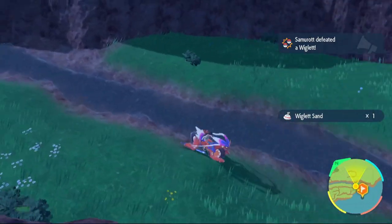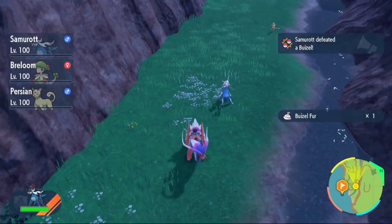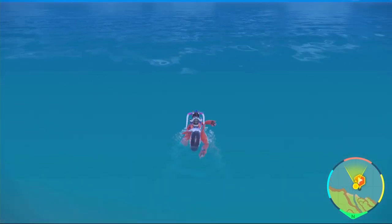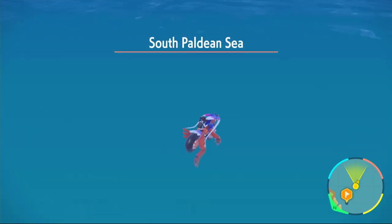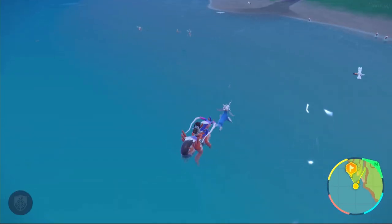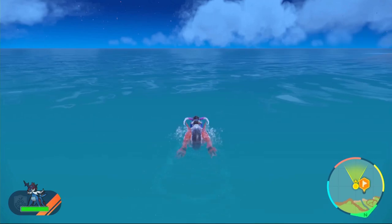On the stream right next to the beach, you can actually find Wugtrio. Come up a little bit and take them out until you have enough Wugtrio Fur. For Arrokuda, head out to sea at this beach. It's convenient because all these Pokémon are in the same area and you can find them pretty quickly. When it says South Paldean Sea, look around for your Arrokuda — they're quite small so keep an eye out. I actually found one back at the beach, so it looks like you can find them in the south area as well, not just the Paldean Sea. You learn something new every day!